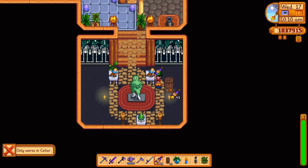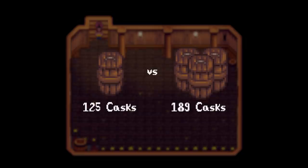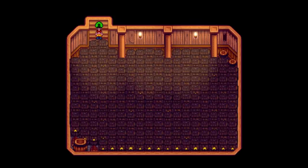There is a limit however to the number of casks that you can have, since they can only be placed in basements. You could put 125 casks in a basement while still leaving room to walk, but what if I told you that we could fit more? If you fill in all of the walkways, you can fit a total of 189 casks in the basement — a 51% increase.